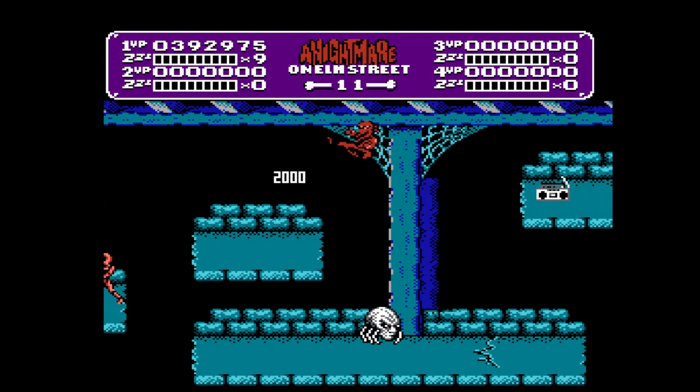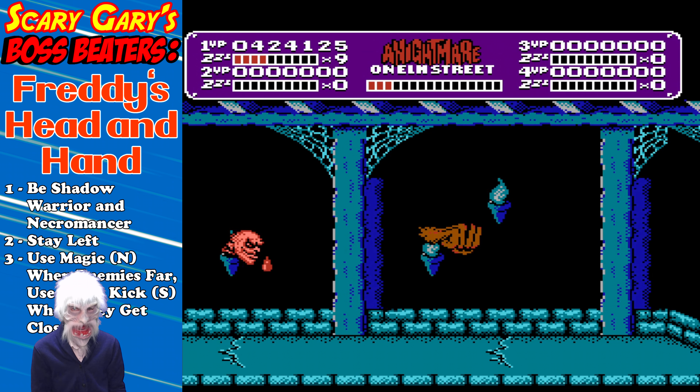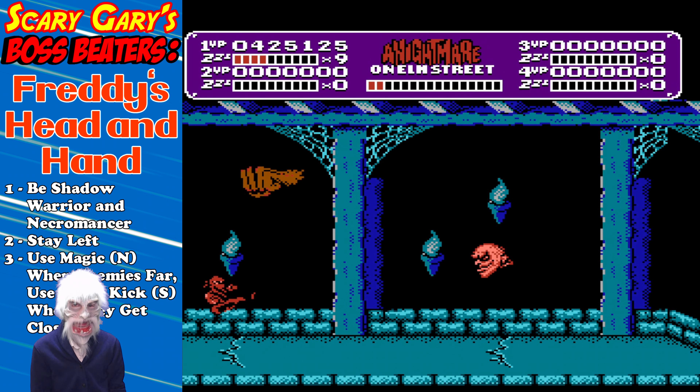It's the final bone — thankfully the bats can't come down here yet, just take your time. Next boss, Gary. Boss beaters: Freddy's head and hand gets my vote for toughest boss in A Nightmare on Elm Street. You want to be the shadow warrior and the necromancer — transition between the two, stay on the left-hand side of the screen. If the enemies are far away, use the necromancer's attack; once they get close, quickly switch to the shadow warrior and do the jump kick to protect yourself. If they're above you, you might just want to duck. You'll be temporarily invincible as they're flashing. Remember, it's one select from shadow warrior to necromancer, then three from the necromancer to get back to the shadow warrior. Repeat this process — good luck, you'll take him down.